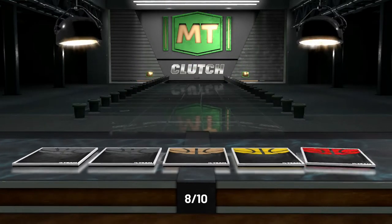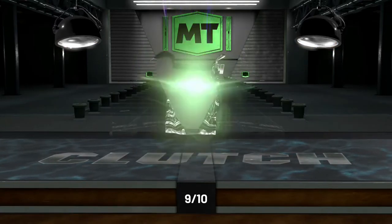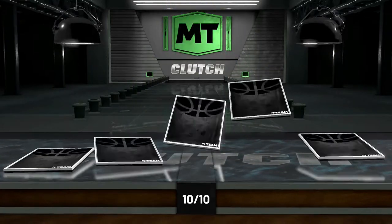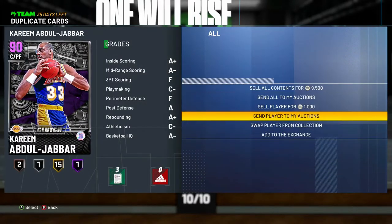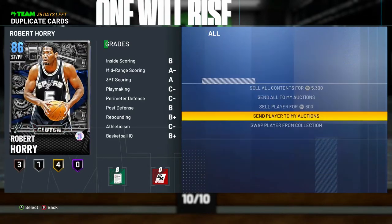Another ruby — it's Tony Kukoc again. Robert Horry again. Give me something good, bro. And that's a negatory — we're not getting anything good. I'll just send all these guys to the auctions, why not, even if they're going for discard value.